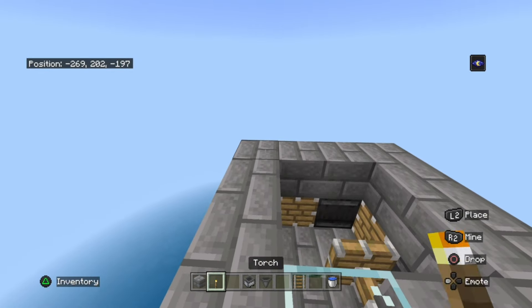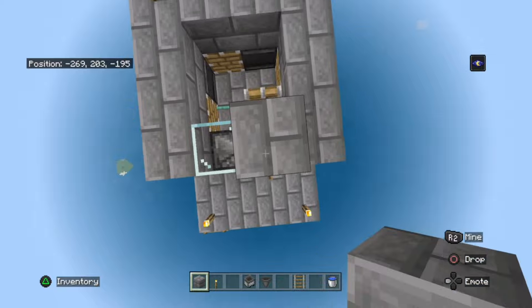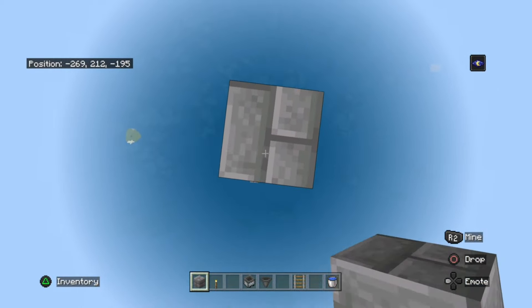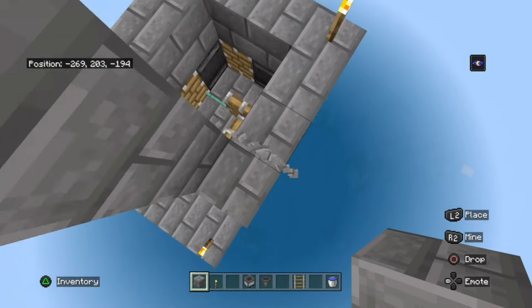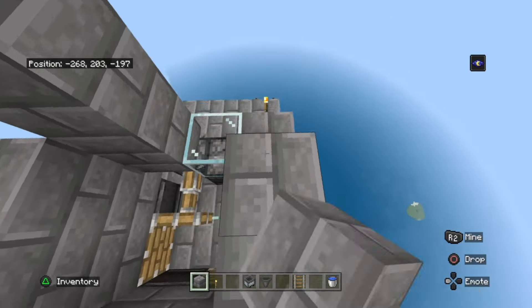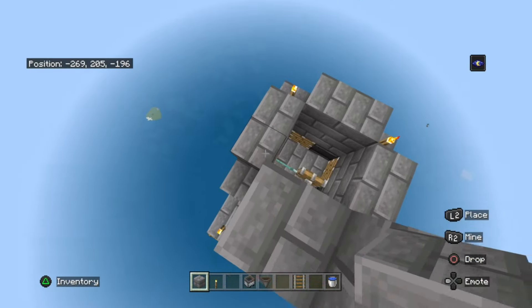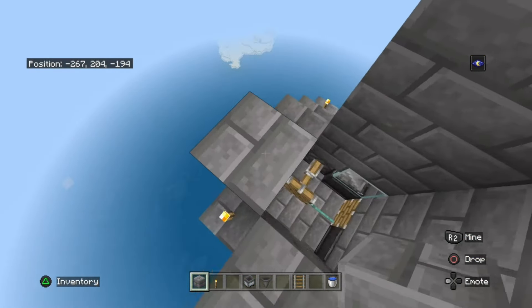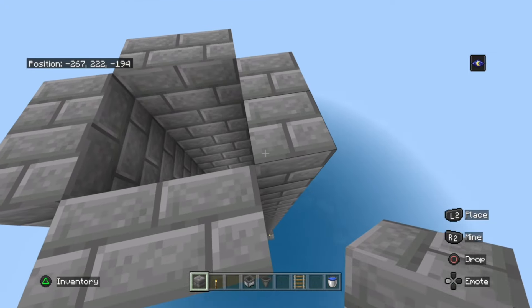Before you build up, place your two torches here. Now build up by 20, then drop down and finish making the base. Then build up by 20 with all of them.